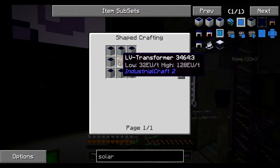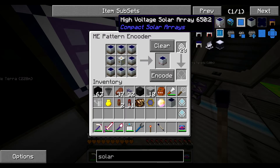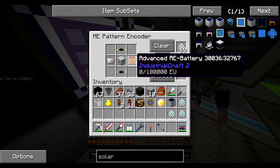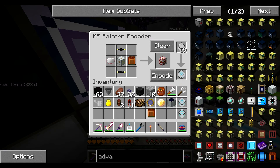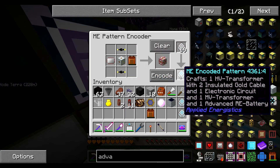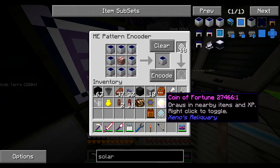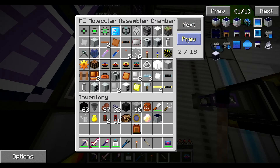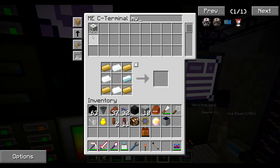Then we need a low voltage solar array — we can teach the AE system very easily. Then a medium voltage, then a high voltage. I think it knows how to make advanced RE batteries, we have one. HV transformer — then I think it's different. So now this recipe should work. Then solar — encode. That's everything. I hope. Medium voltage — I'm not sure if it knows how to make it, it's like an MV transformer. Yes it does.